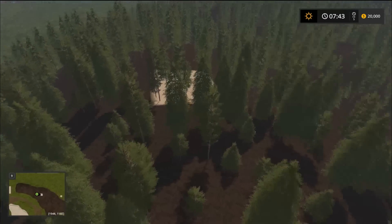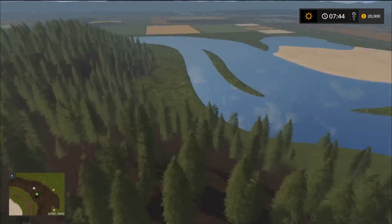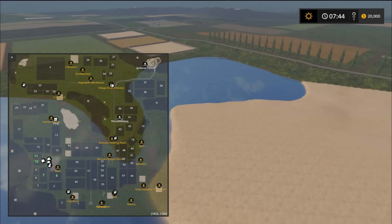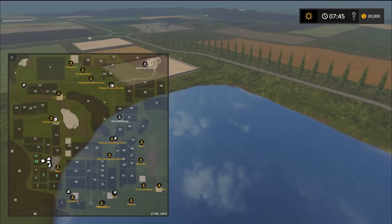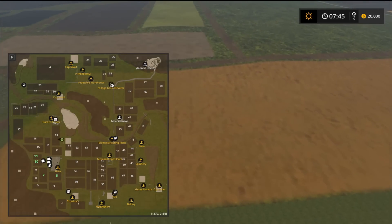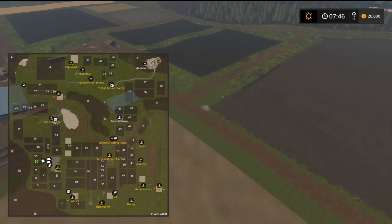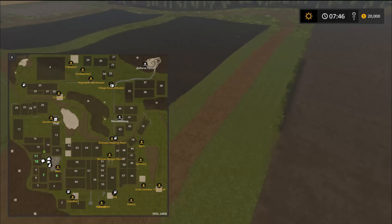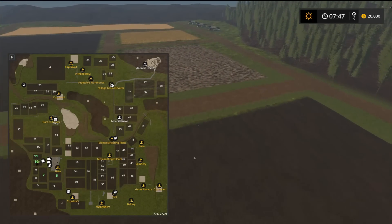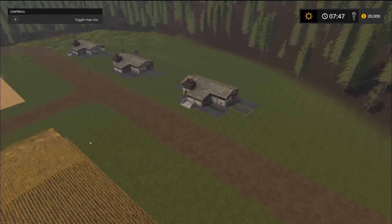We have a large forested area here and there's another one of those sand parts. We're just going to bypass the farm down here. As you can see, you have four fields to start — fields 6, 7, 10, and 11. You have a pretty good start and these are definitely manageable fields. This is a huge map but one person could play it, though it would be better for multiplayer.